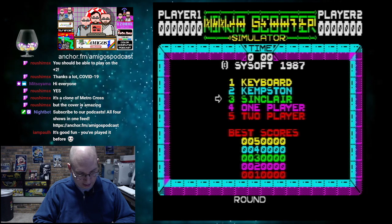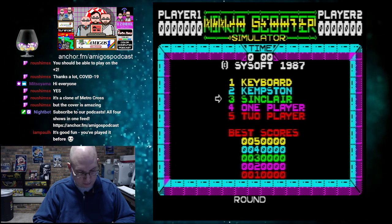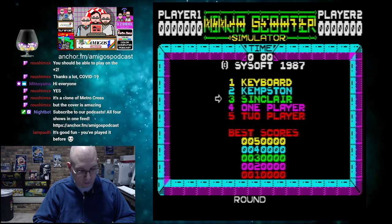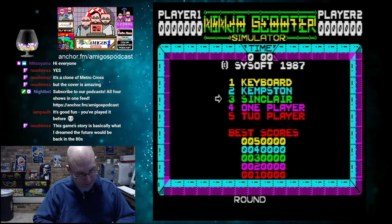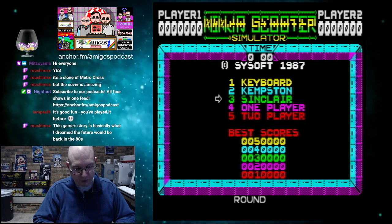Looks like the controls seem pretty good. It says: 'The more rotations, the more points you'll get. Land correctly, or bust. Go for it. Wicked.' This comes to us from Silverbird Software, otherwise known as Firebird, Rainbird. It's all the same. It's a cultured ZX Spectrum game.